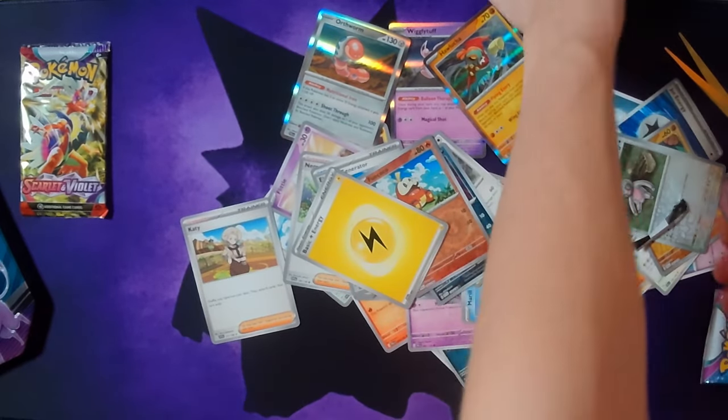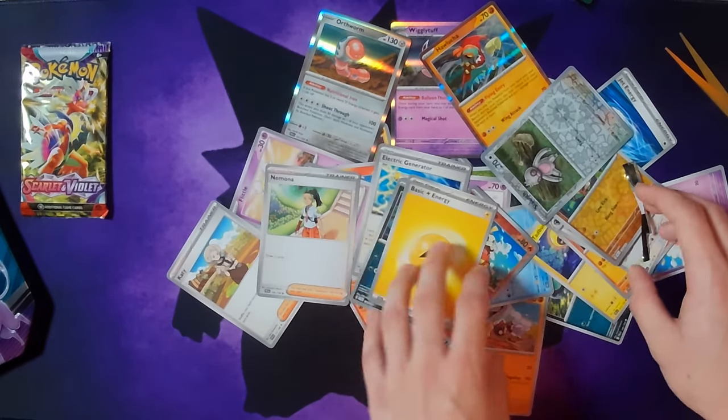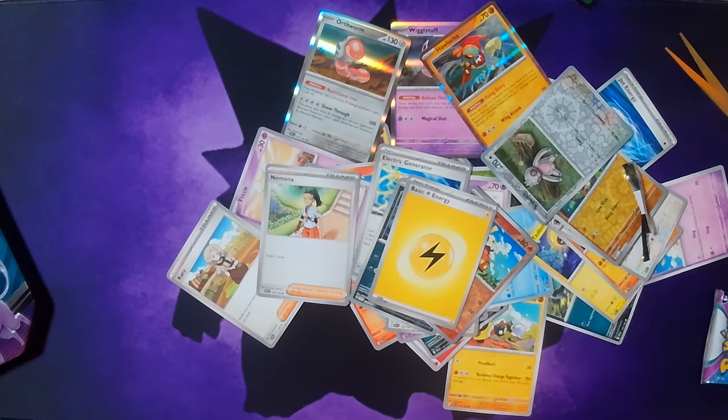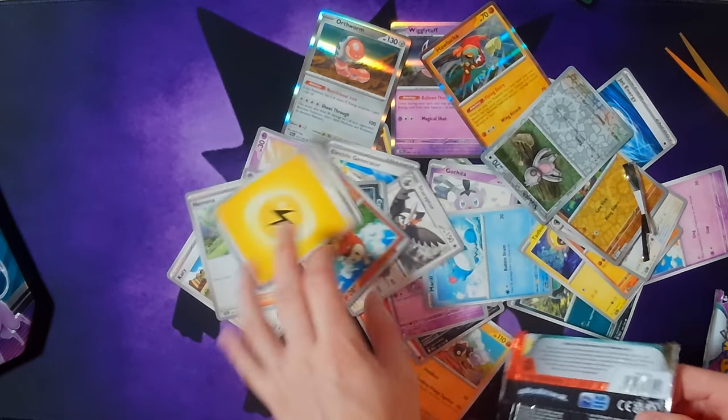The other ones — I think the black card is when we're supposed to get something good in that one, but we didn't get it. Then we got one more. That one was a bad pack — we got three Trainers and two of the same card.